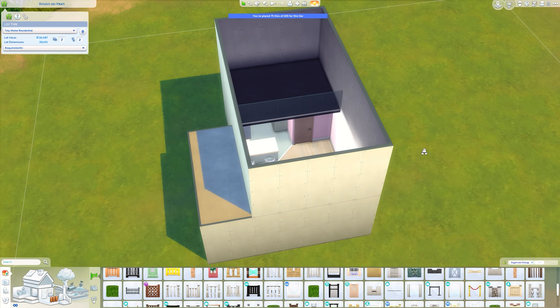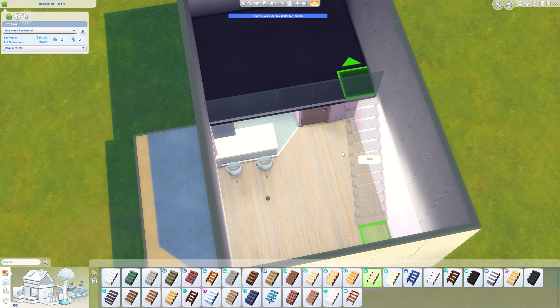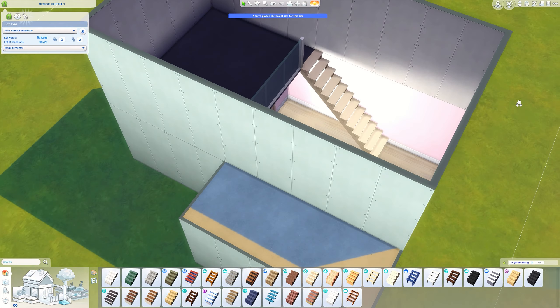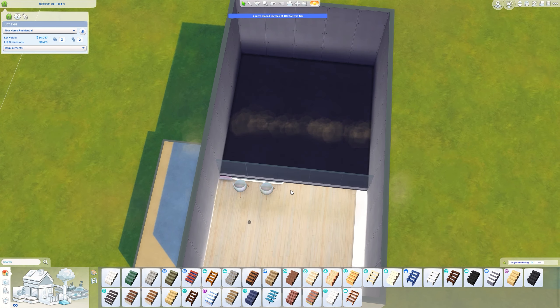You just need some stairs up here, so I'm just going to pick some stairs. It doesn't really matter which ones you pick because you can change them afterwards again. You just place them into the fence that you can see going green — it will just remove the fence for you. And now we have something like this.